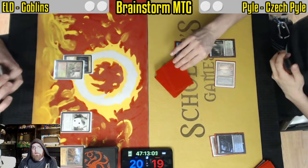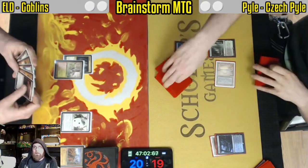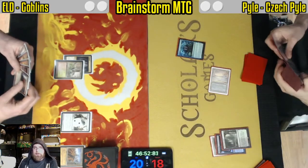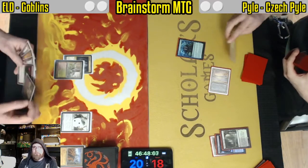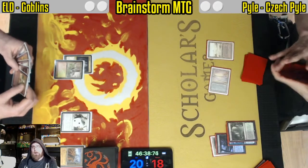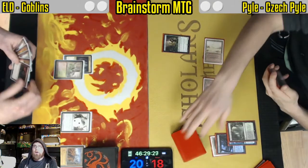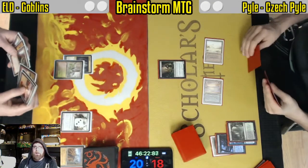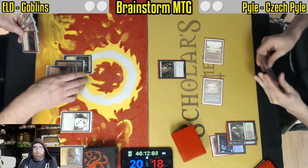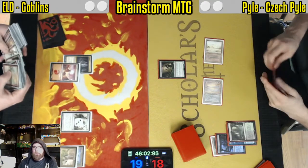Czech Pile has the ability to fight on the stack, on the board, and in the hand, with Hymn to Tourach being just really an exceptionally powerful tool when combined with Snapcaster. And of course the counterspells — Force of Will primarily, and then flash counters around it — really just make sure that you're not going to get blown out. But you've got solid enough threats that you don't have to counter every creature that comes your way, like some older control decks. This deck can pretty much do it all. Now we'll see if it can handle the Goblin Menace.